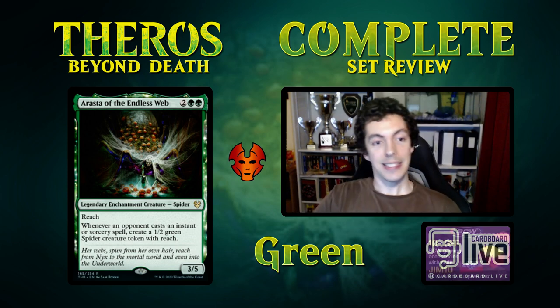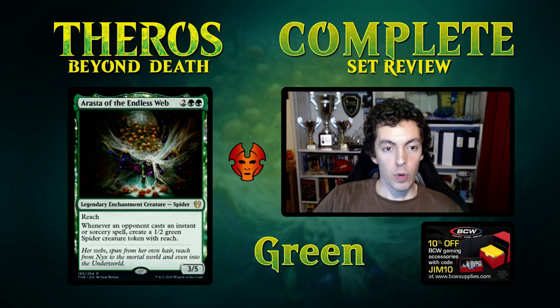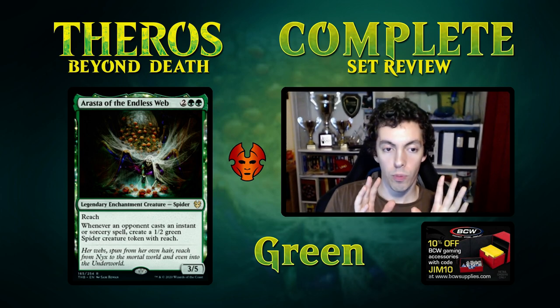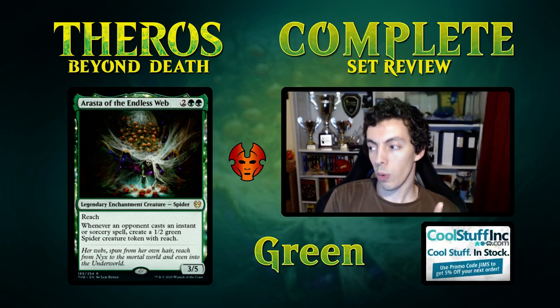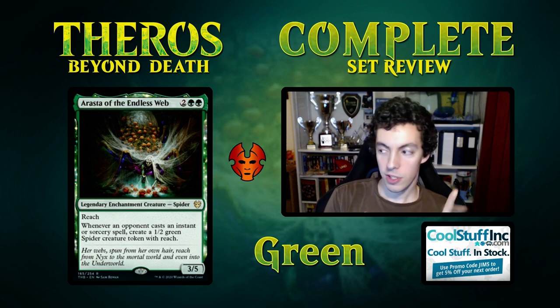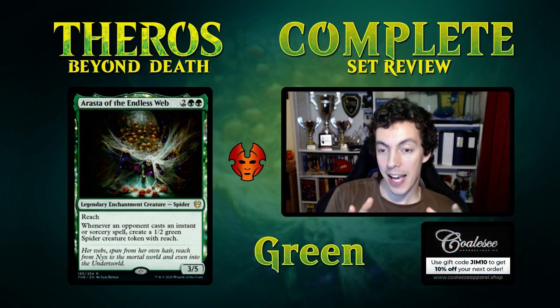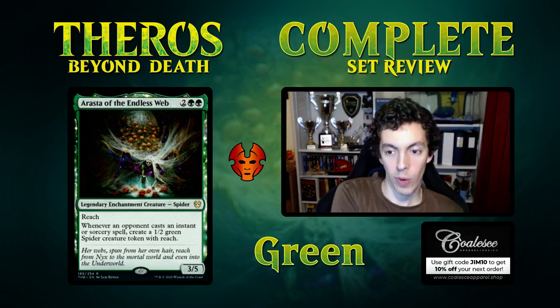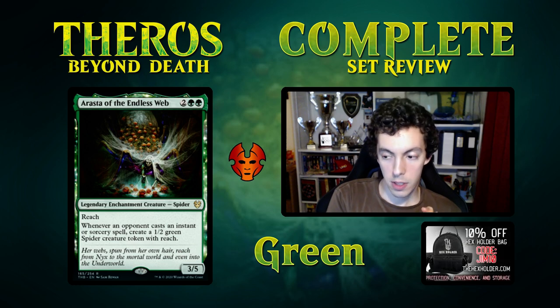We start with Arasta of the Endless Web — green green two, for a 3/5 with reach. I've said it every video so far, but rate is the numbers on the card and how big they are. Questing Beast — 4/4 with haste for four, excellent rate. Goblin Lackey — 1/1 for one, not a good rate, needs a great ability to compensate. So a 3/5 with reach for four that's an enchantment — that's a really good rate, not quite constructed playable on its own, but already very powerful.